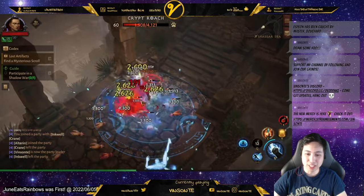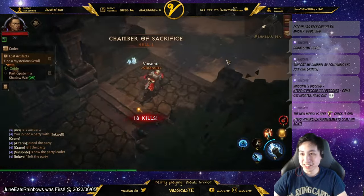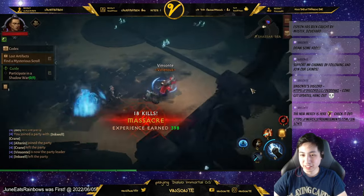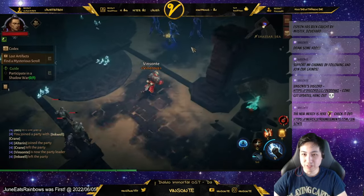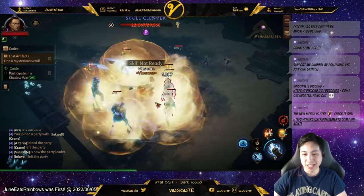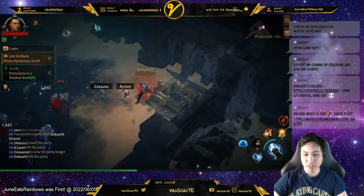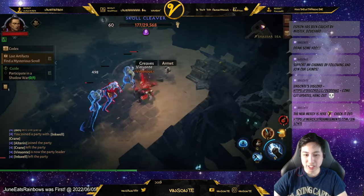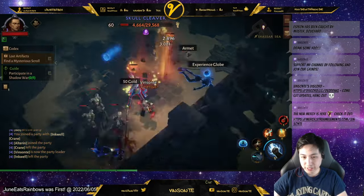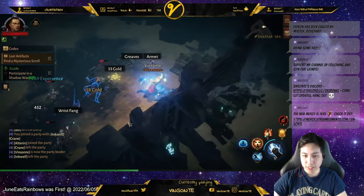Drop one of these. So one of them I have to kill. What you want to be looking for is this one for this map — so this is one of the lairs here. Just pop these, grab this, and leave.